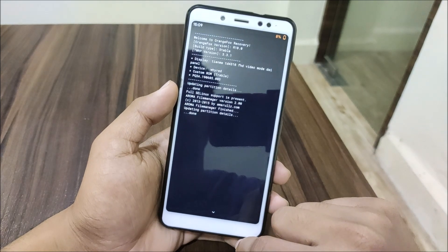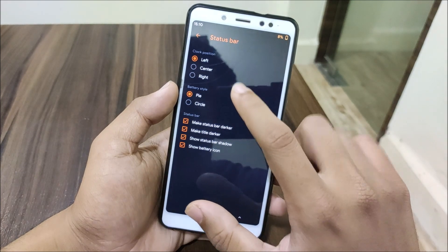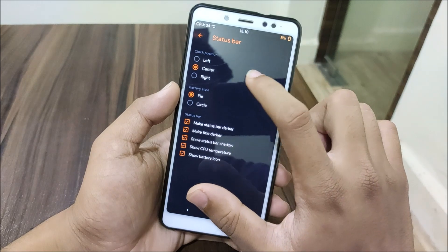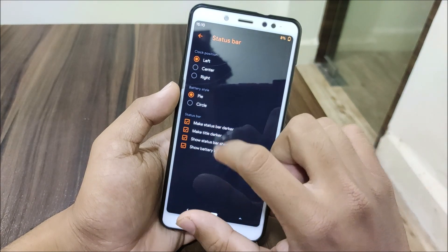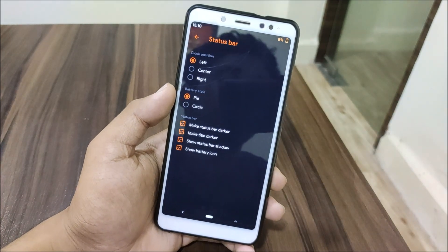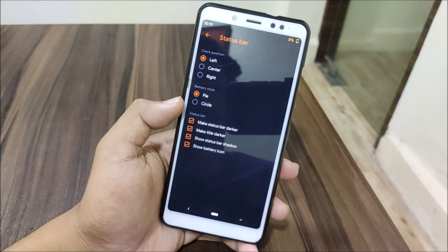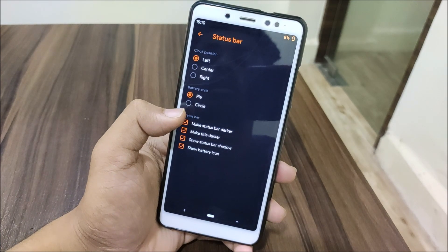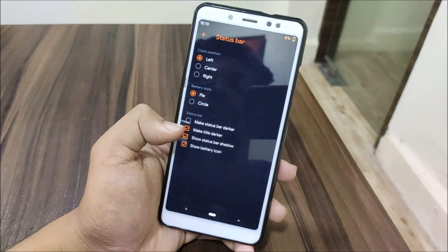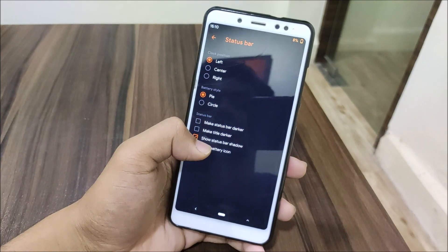Then we have the status bar — you can position it left, center, or right. If you move it to right or center you can get the CPU temperature. There's also a circular battery icon option. You can make the status bar darker and make the title darker — lots of customization options here.